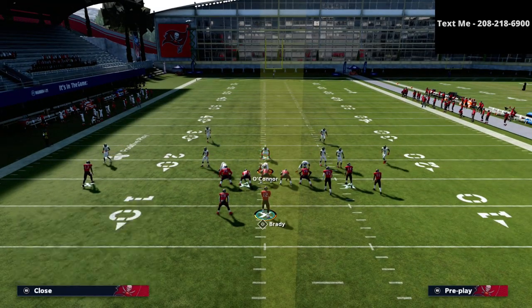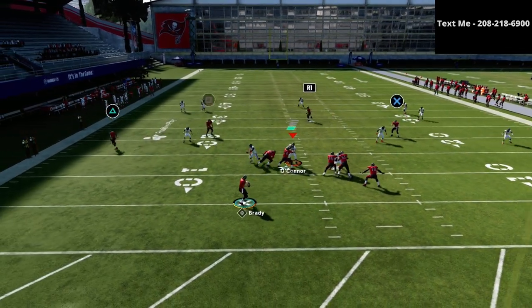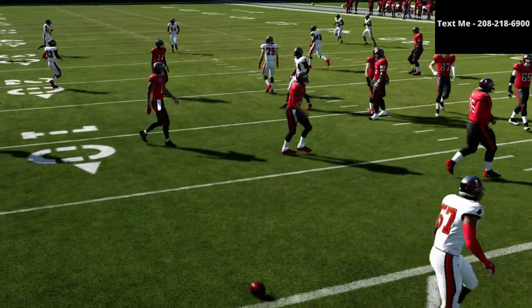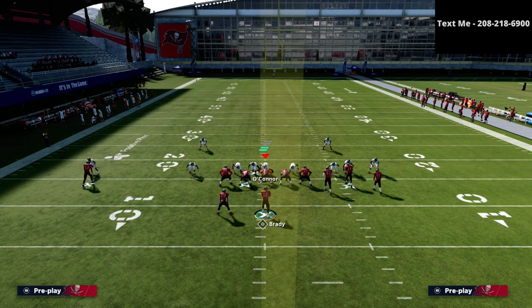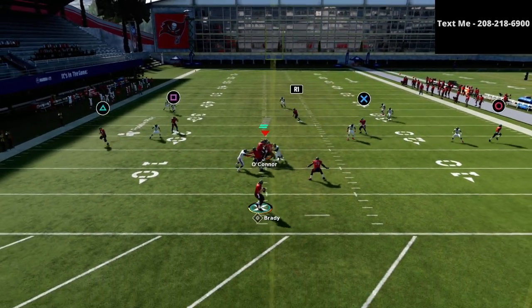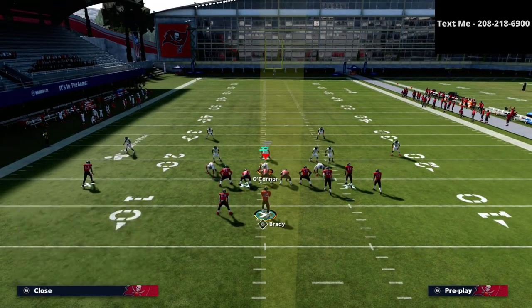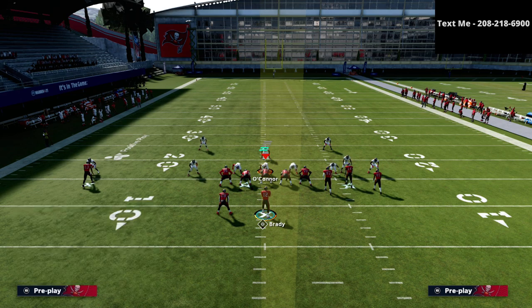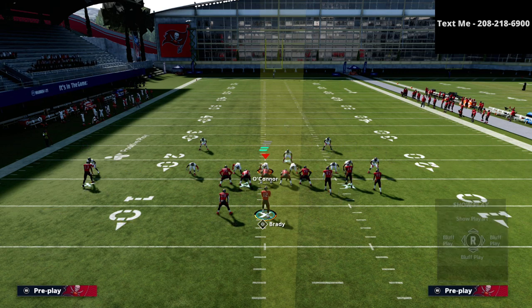I want to talk about another route on this play: the route to R1, which is the post route. If you watch how this route works, it's a later read, but you'll see that the middle of the field gets stretched and opens up a lot of space to throw this ball. We're running a standard Mabel coverage and throwing the yellow zone on the Bunch side — it doesn't matter where the yellow zone is, the post route will get over it. That pocket is a very easy opportunity to make a read against the defense, and it gives the defender something to user — they have to go with the post.